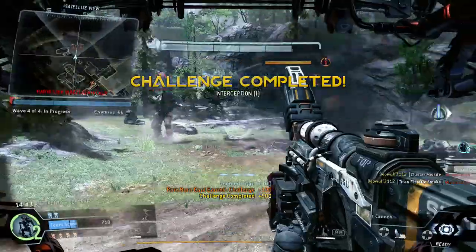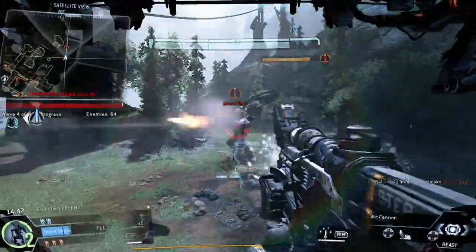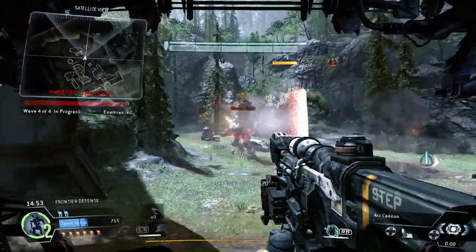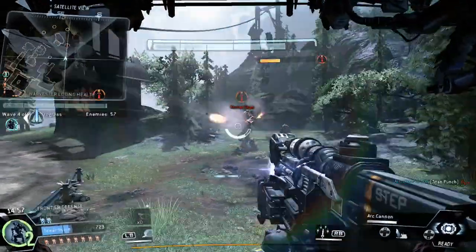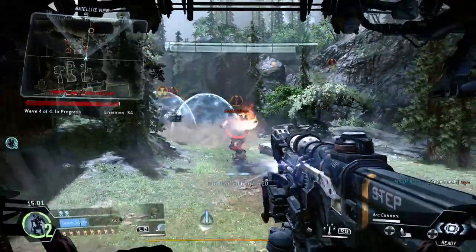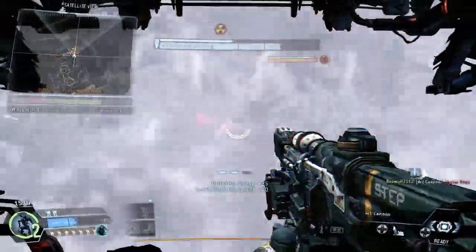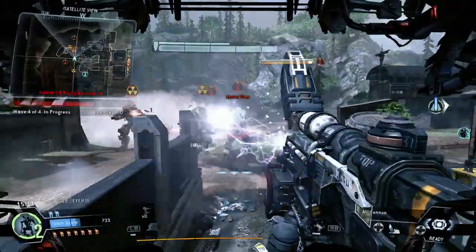The first and most obvious case of this is the smart pistol, which in the main game I don't think is a particularly overpowered weapon. It is highly dependent on the situation of each engagement. If a smart pistol user tries to engage someone at extreme close range, beyond the lock-on range, or head-to-head with an enemy pilot, the smart pistol user will very often lose that encounter.